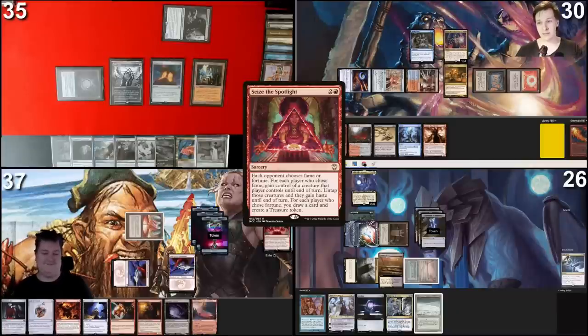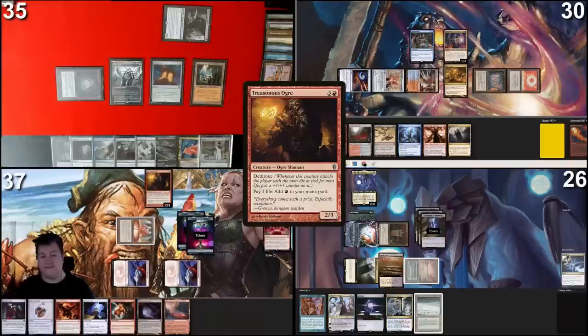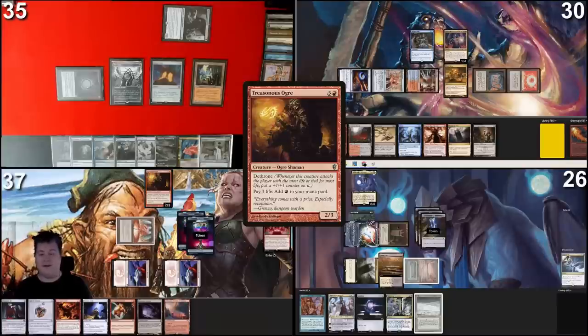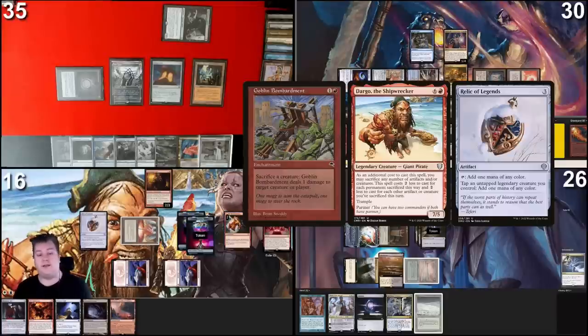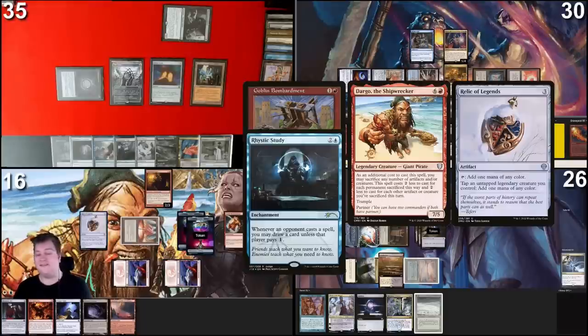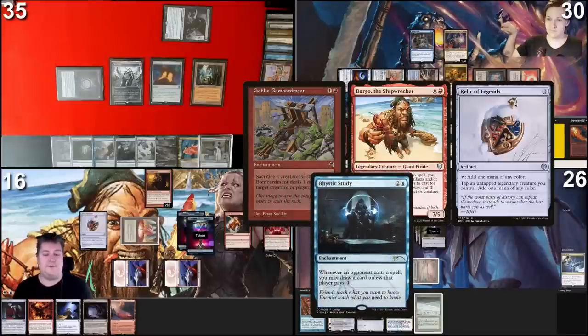Tap a Mountain, use floating mana and a Treasure to cast Treasonous Ogre. Pay 12 life to add four red mana, cast Relic of Legends — paying for Rhystic. Pay nine life to cast Goblin Bombardment — paying for Rhystic. With Relic of Legends and Goblin Bombardment I can present an infinite loop: cast Dargo for red after sacrificing two things, tap him to Relic of Legends for red, sac him to Goblin Bombardment to shoot someone for one, then use the red to recast him and repeat for infinite pings. The problem is Rhystic Study — Mons might draw removal.